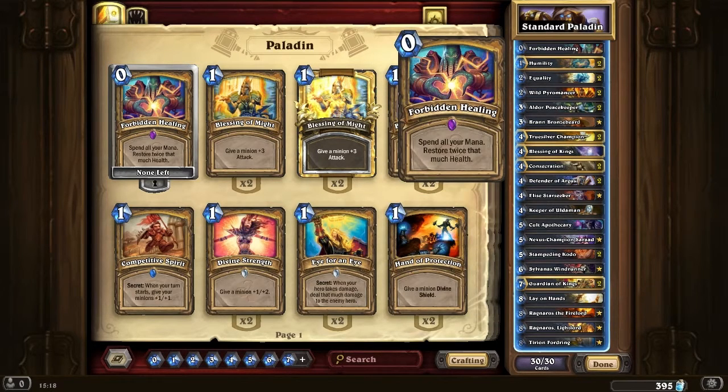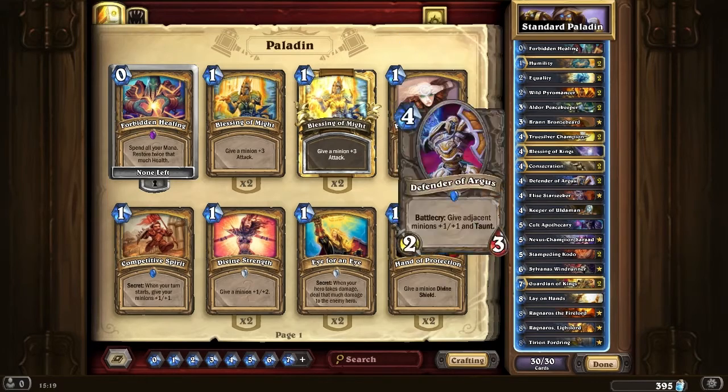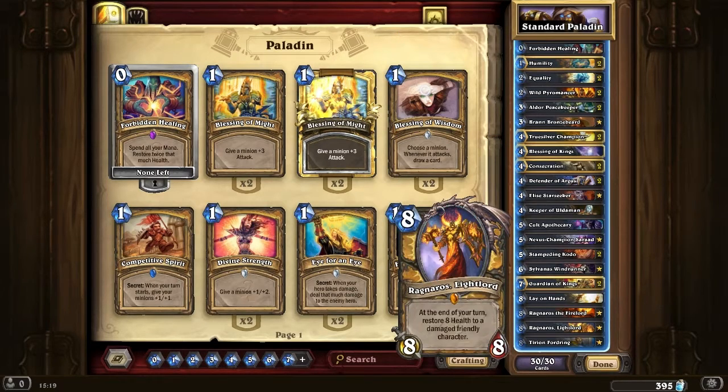A classic card is Forbidden Healing - up to 20 healing, a huge amount of healing. Pretty awesome. And of course we've got both Ragnaroses now - the new Fire one and the Light Lord. Very, very good to play.